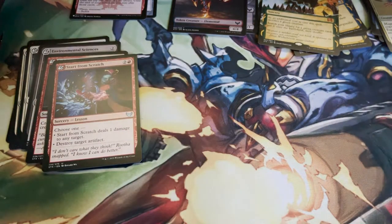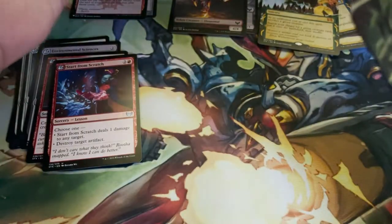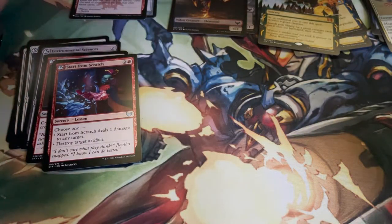So we got two copies of Blot Out the Sky, which is great because I'm interested in Silverquill. Nice to get the white-black mythics. Let's see if this ends up being a Silverquill box — who knows?